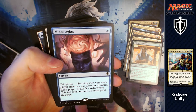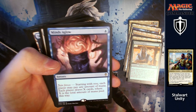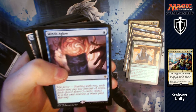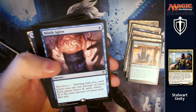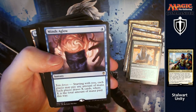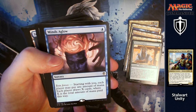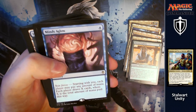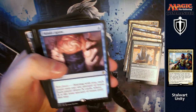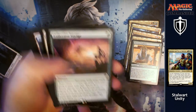Minds Aglow is next: for one, a sorcery with Joined Forces. Starting with you, each player may pay any amount of mana, and each player draws up to X cards where X is the total amount of mana paid this way. You get to play a spell, players will want to join in, and they're getting loads of card draw. Yes, you're getting card draw, but you're only having to pay one for potentially five or six cards.